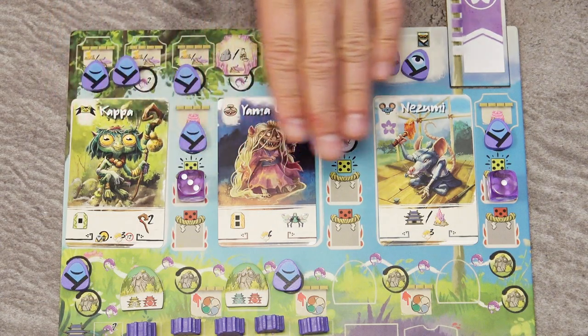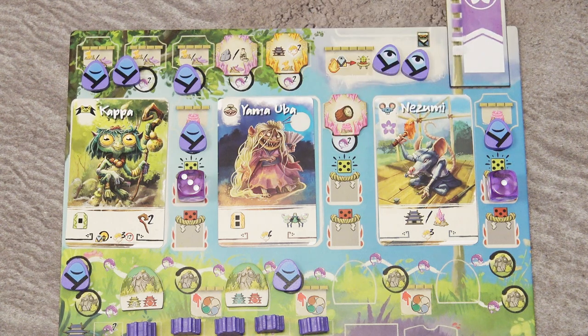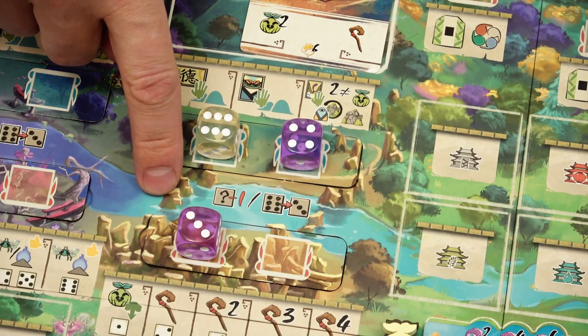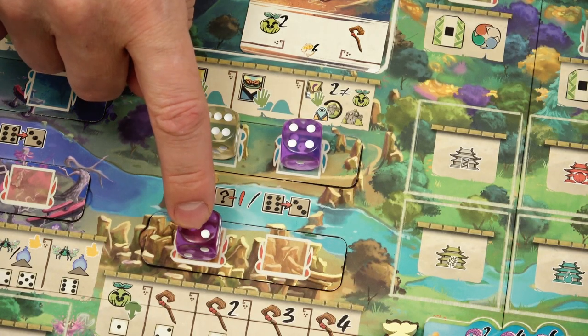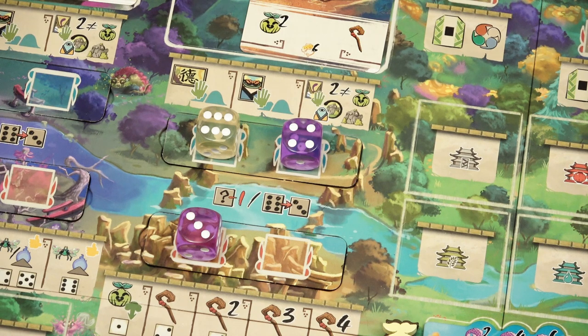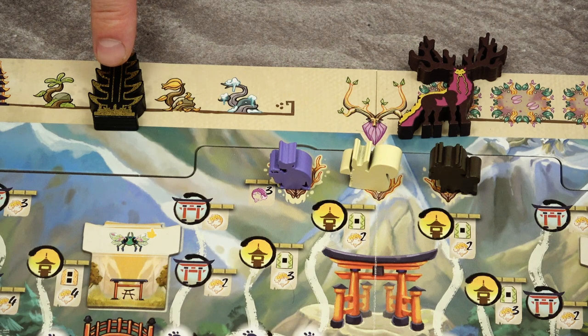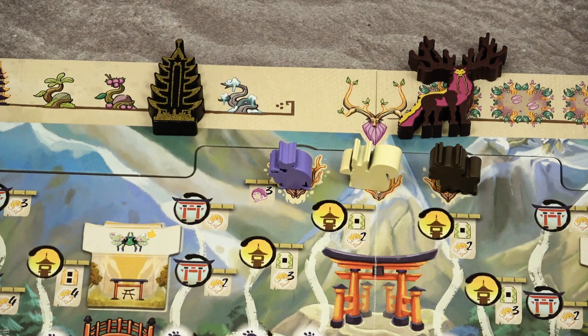After playing three cards during the round and placing all dice from your player board onto the game board, if you cannot or don't want to cross the river with remaining dice in the forest, you may pass. When you pass, your summer phase is over, and when all players pass, you proceed to the autumn phase.